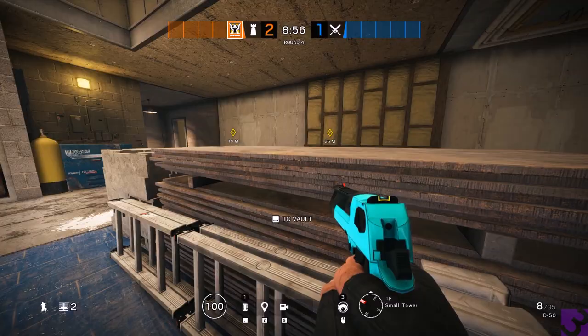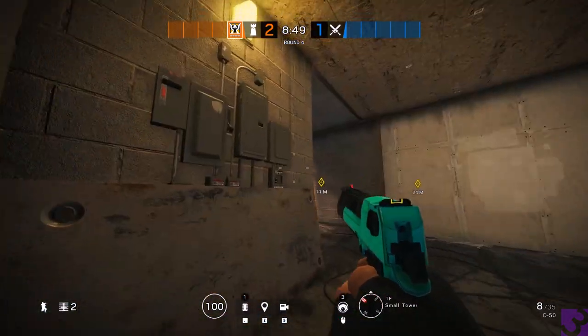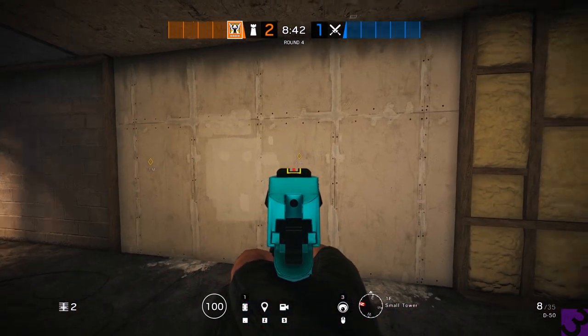We have small tower center, small tower generator. If they're sitting in this corner over here, we have small tower welding. If they're sitting in this other corner, then we have showers breach and dining hall breach.